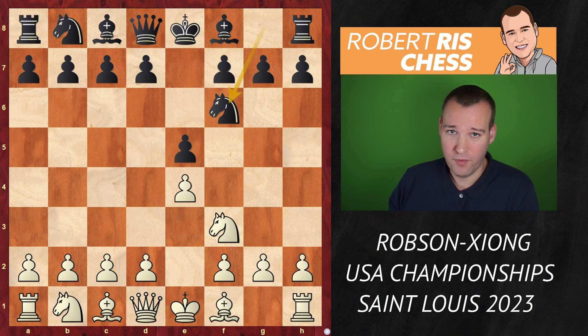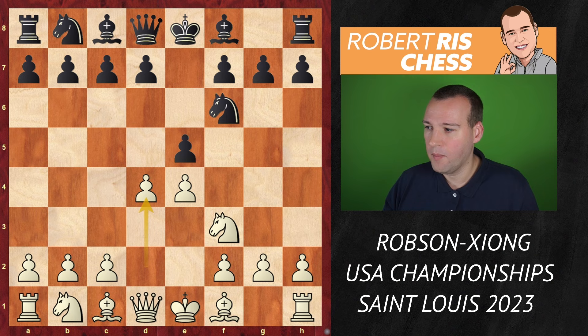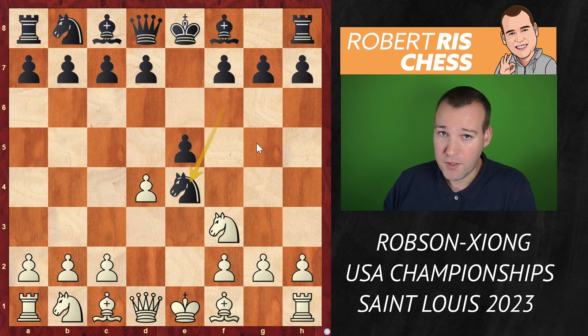I imagine that you don't like facing the Petrov, but look at this game — you get a weapon you may use yourself against this opening. You can take the pawn on e5, but Robson plays the move d4, wanting to open the center as quickly as possible to generate some active piece play. After knight takes e4, the bishop comes to d3 attacking the knight.